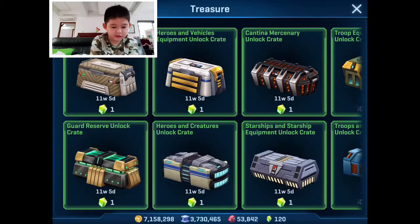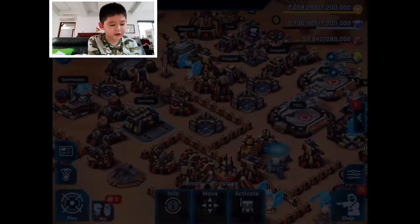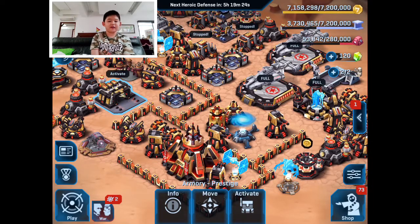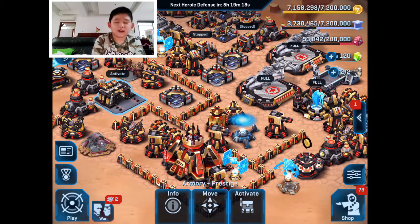This troop equipment unlock crate — it's only one gem — it's just kind of exploding open. As you can see, I've topped up my level a little bit. Last time I was probably around level 32 or 36.